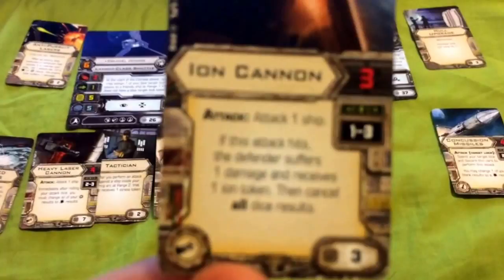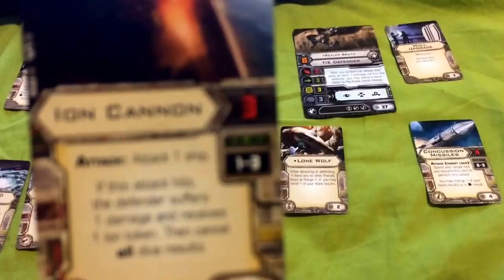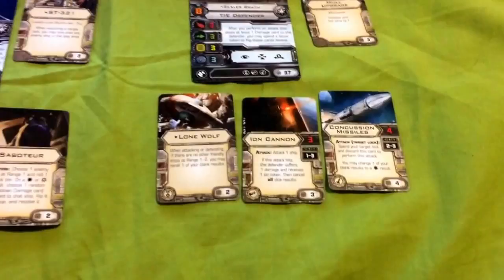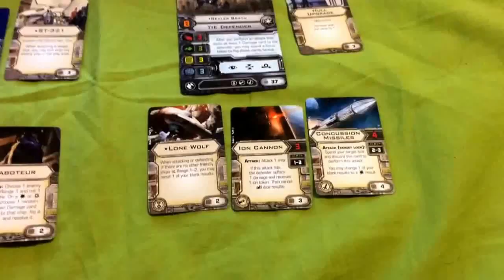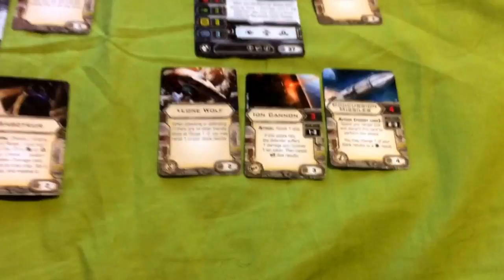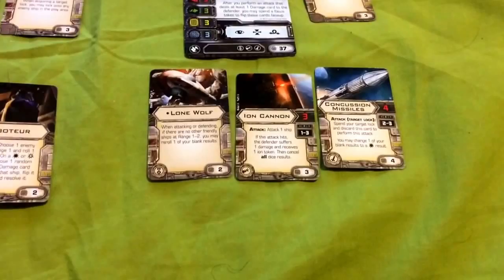That applies to every weapon you use — it applies to both the Ion Cannon, which has an attack value of 3 and can be used at range 1 to 3. It states: attack one ship; if the attack hits, the defender suffers 1 damage and receives 1 Ion Token, then cancel all dice results. Lone Wolf affects all of Rexler's attacks, both primaries and secondaries. The Ion Cannon is also affected by Rexler's ability — so if you deal hull damage with an Ion Cannon, you can spend your Focus and turn that hit into a critical hit, as well as deal the Ion charge. Definitely keep that Focus Token handy.